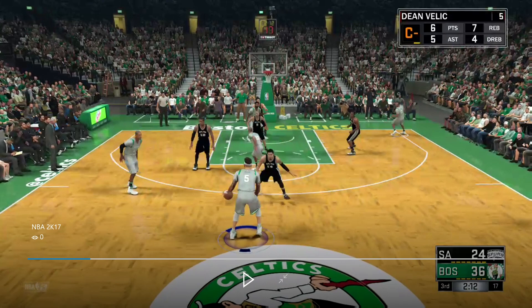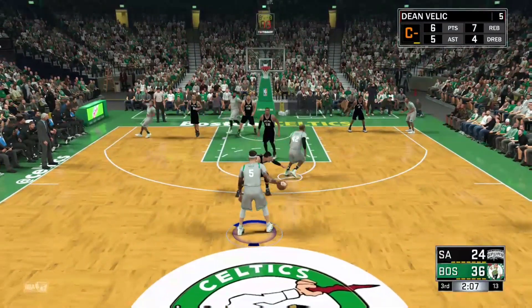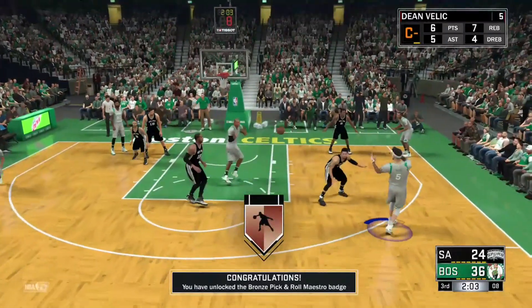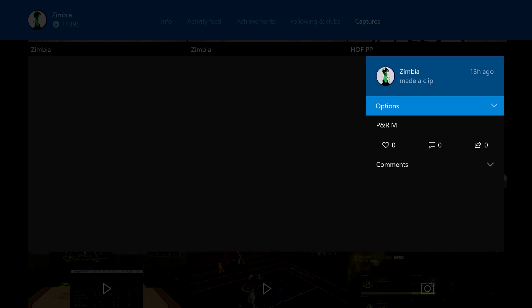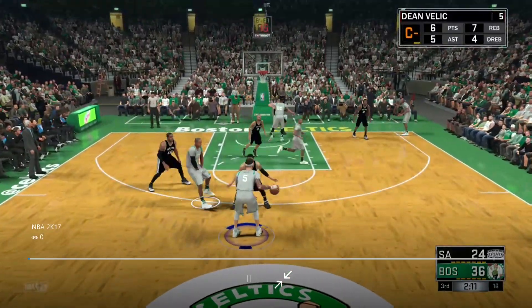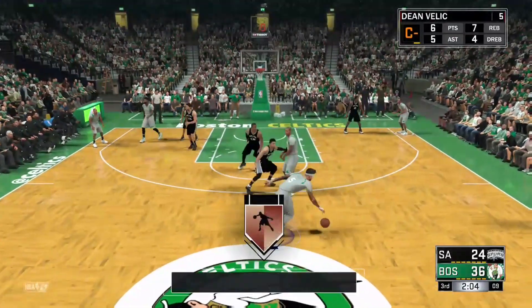I'm not sure where the control is for PS4, but on Xbox One all you're doing is spamming left bumper. You see the icon pops up a bunch of times — I did that five times in four seconds. Once I got it I just passed the ball. I'll play that one more time for you: literally spamming left bumper — LB, hold LB, LB, hold LB, LB, hold LB.